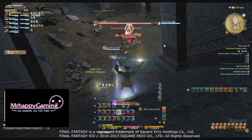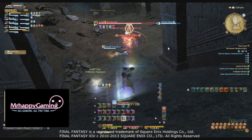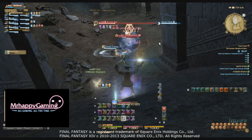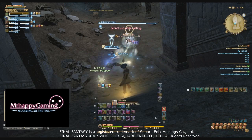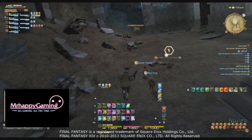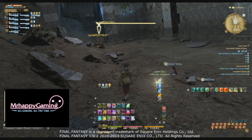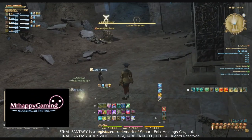Temple bees, much like normal trash mobs, don't have much HP and just basic attack for the most part. However, if they are not killed fast enough, they will use a move called Final Sting, which will instantly kill their target while killing the bee in turn. I've heard stories of tanks surviving Final Sting with Stone Skin and Adloquium — it may be that Final Sting deals your maximum HP, meaning those shields can negate enough damage to prevent death. However, the general rule is just kill the temple bees as soon as they spawn.